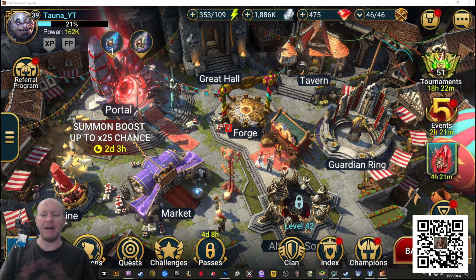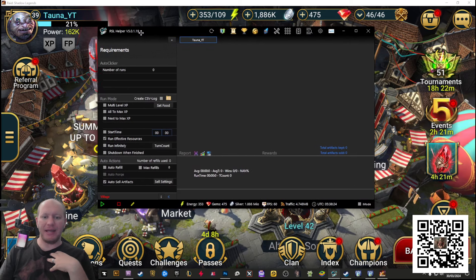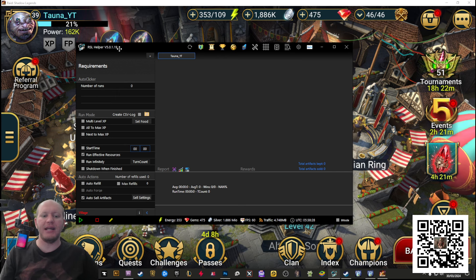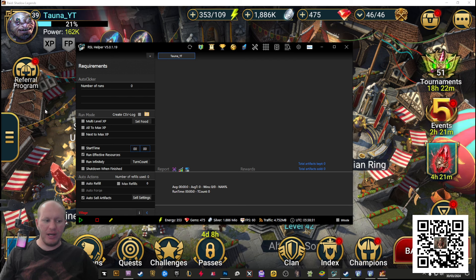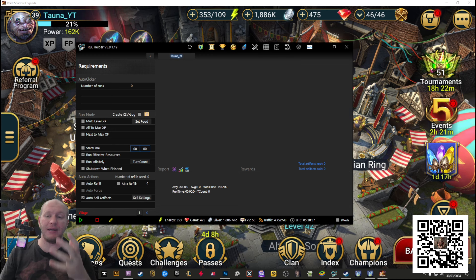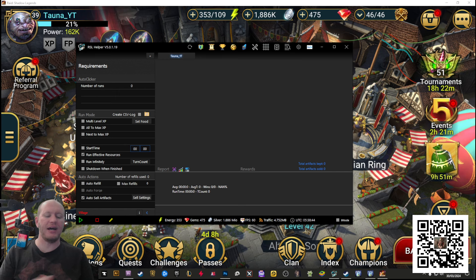If you don't know what this tool is, this is a tool called RSL Helper. It is honestly a game changer. There are so many different important things it allows you to do — play the game without needing to be around as much, make sure you don't get capped on your energy, sell artifacts easier, feed up your characters, and get your characters leveled up, which is really important as well.